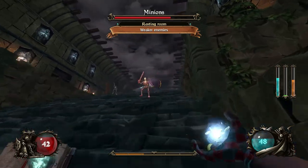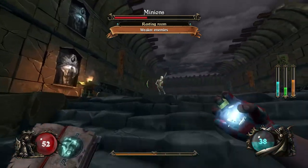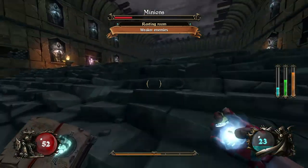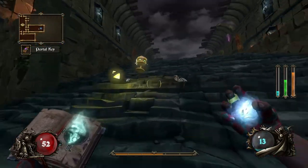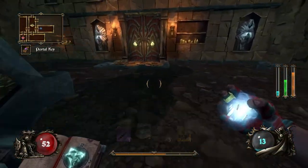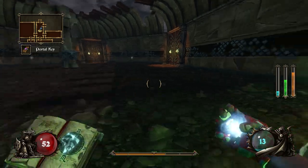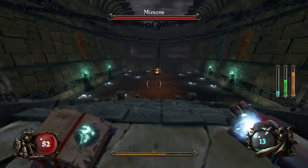I wish I had a list of all the balance changes, but I'll relook over them. Some commonly hated enemies were tweaked around a little bit and made less annoying. Frozen soul seems to be doing more damage than it did before — correct me if I'm wrong — but based off of just feel alone. Oh, this is definitely a new room.